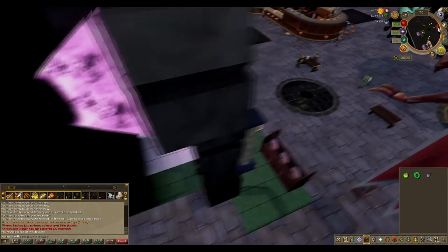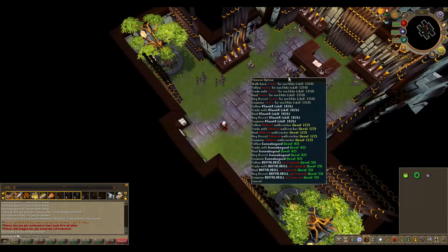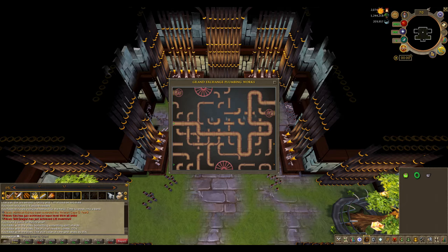Return to the main area and talk to the chaos elemental — he will tell you about the second piece. Enter the grand exchange portal and then attempt to repair it.